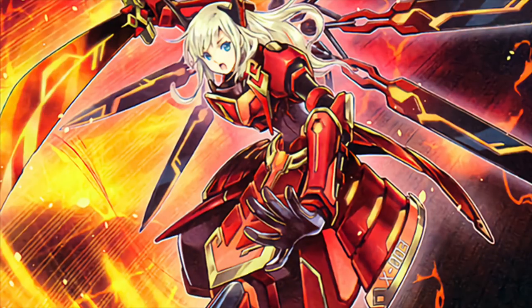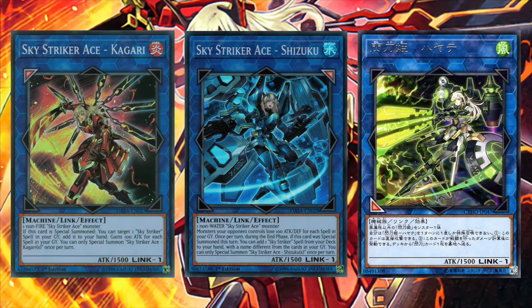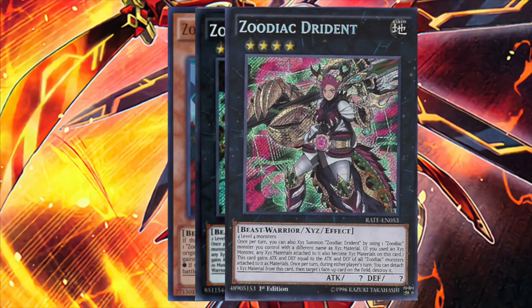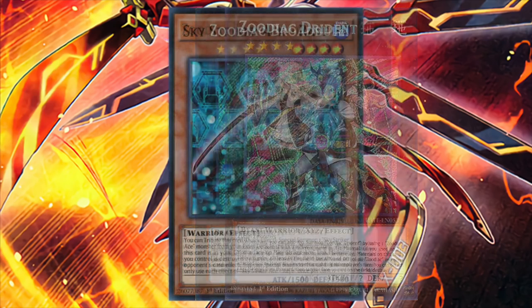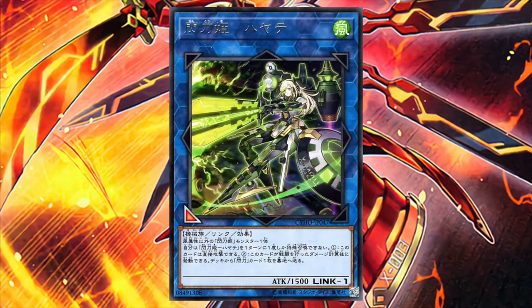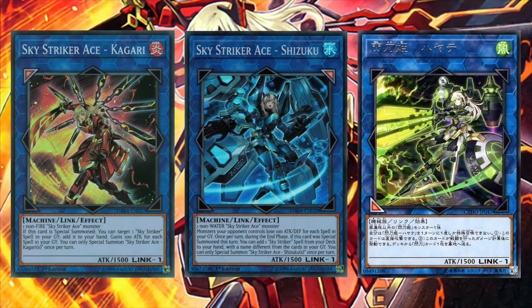Now we've been mentioning Skystrikers Link monsters, so let's see what tools we have at our disposal. Each of the Skystrikers Link monsters is a Link 1, only requiring another Skystrikers monster of a different attribute other than its own as Link material. Very similarly to Zoodiac, where you could overlay one Zoodiac monster on top of another of a different name, the Skystrikers Link monsters essentially function in the same way, just utilizing a different summoning mechanic. Each Skystrikers Link monster has 1,500 attack and can only be special summoned once per turn.